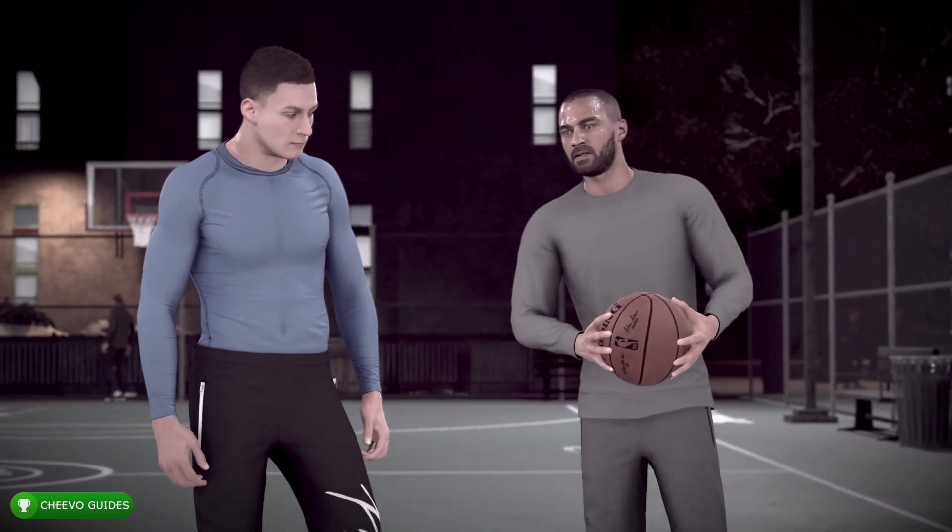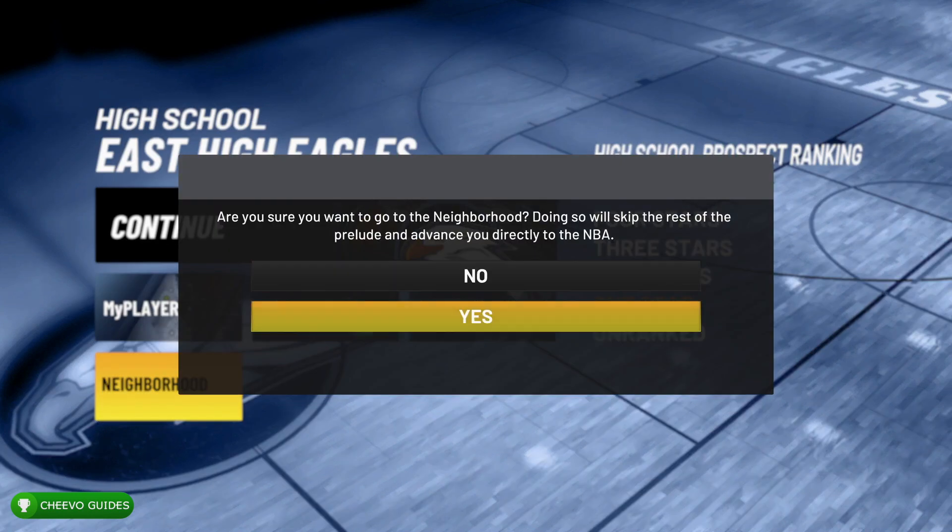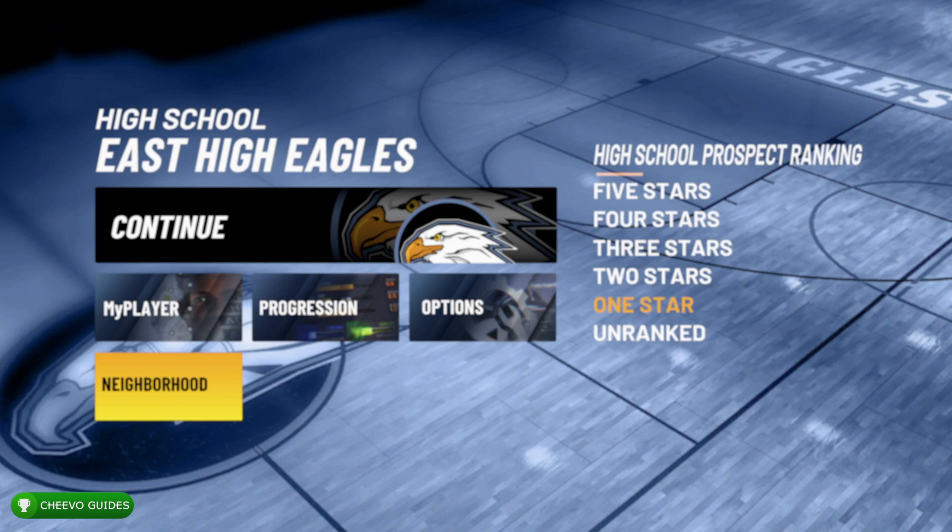To be able to enter the Beach Life in MyCareer, you need to have finished the story mode. You can actually skip the story mode after the first cutscene in the game — just press neighborhood and it will ask you if you want to skip past the story mode.